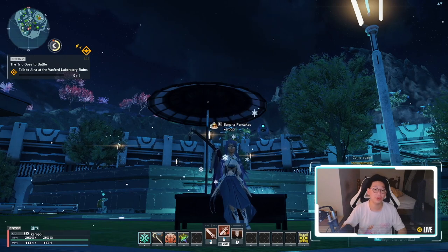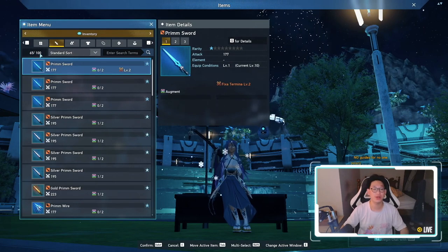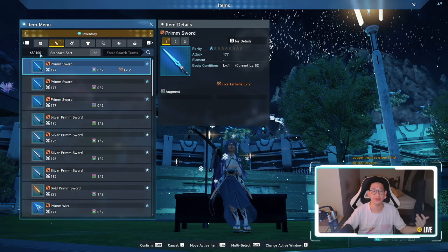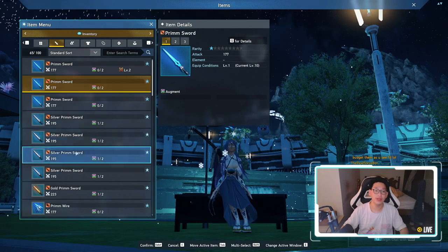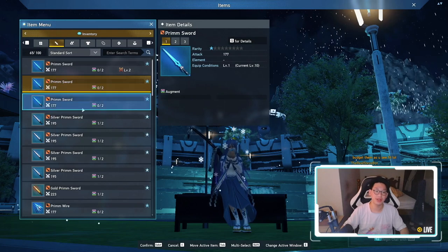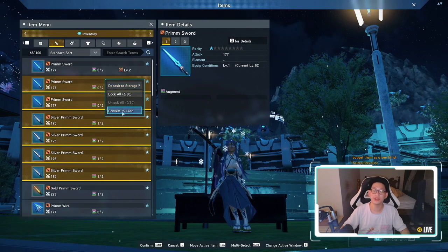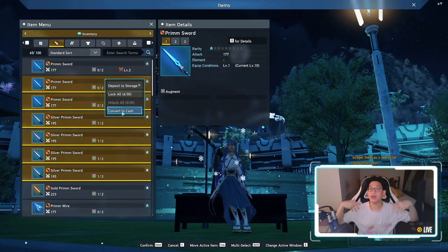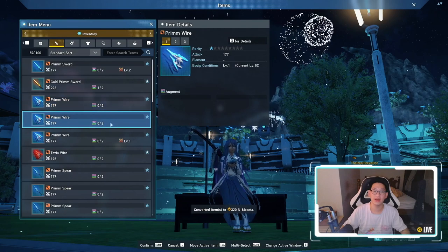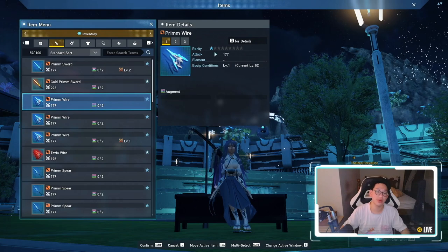The next thing I want to talk about is inventory management. If you're out in the field and you notice you have 65 out of 100 items in your inventory, keep in mind you can only hold up to 100 items by default. A lot of people don't know that you can sell items while in the open field. To select multiple items, hold shift, click the item, highlight to whichever item you want, then left click and select Convert to Cash. You can sell all items even when you're in the open field.